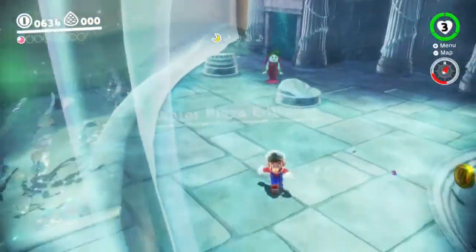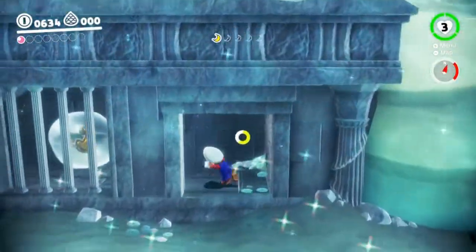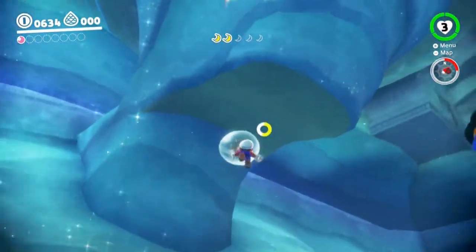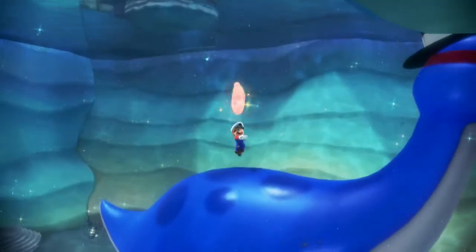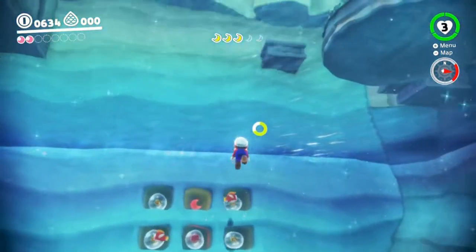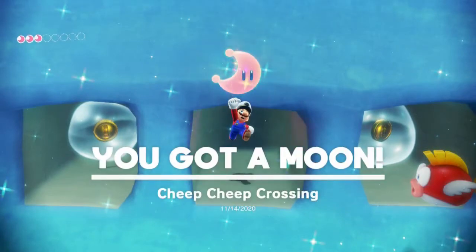We made it to the Water Plaza entrance. Ooh, there's a shard right over there! Two down, three to go! Three down — oh, there's one right there on the dino's back. A dino back rider. That wasn't a shard, but that was another Power Moon. Here's another one — cheep cheep crossing.